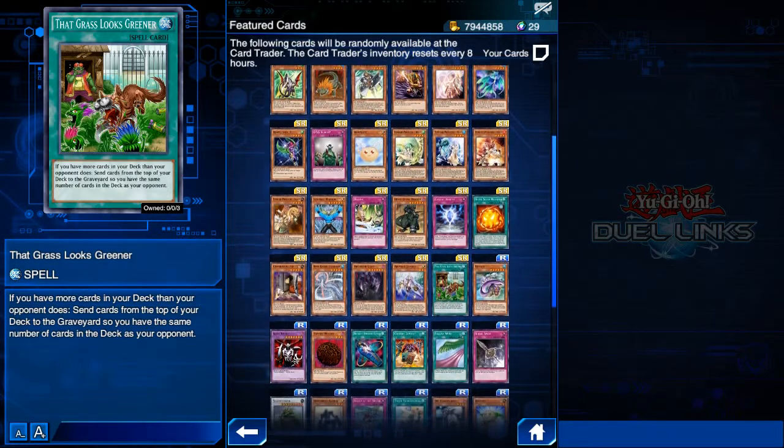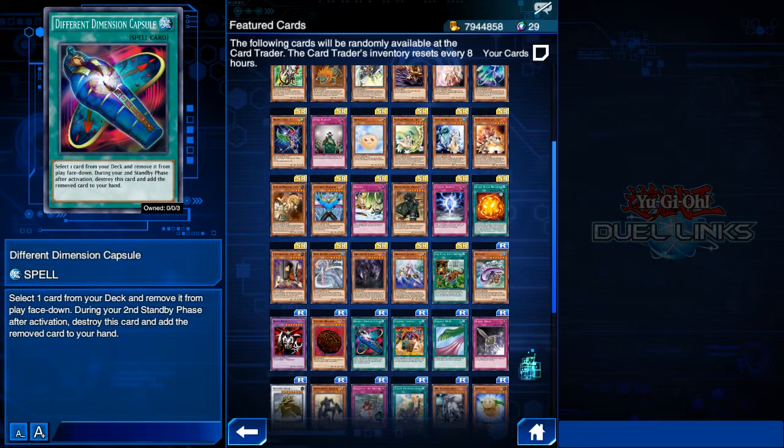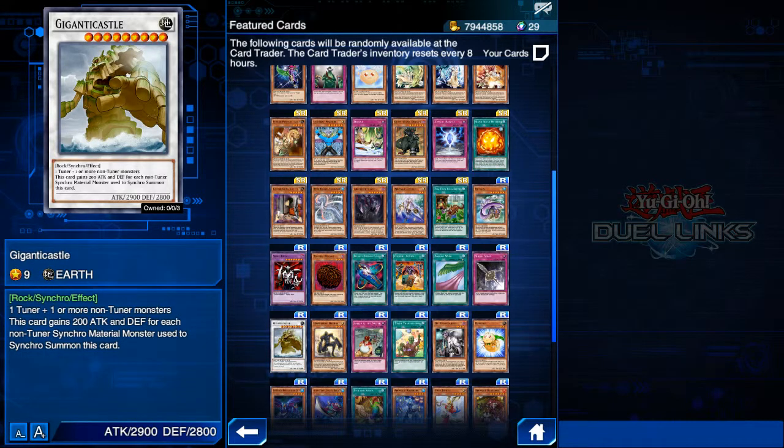That's it for super rares — now let's hop into rares. The first card is Different Dimension Capsule. This card is pretty much only good in farming decks to get the card you need faster to your hand. It's just a card for farming, but a really nice farming card, so definitely get it if you're into farming. Next we have Synchro Gigantic Castle — by itself just a big giant beatstick, however it's sometimes used in Blue-Eyes decks to run over other Blue-Eyes decks.